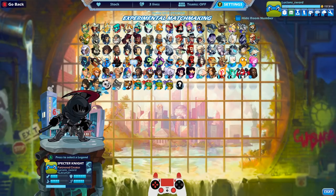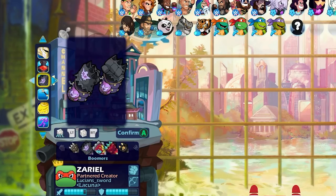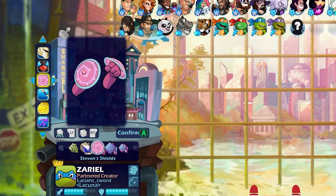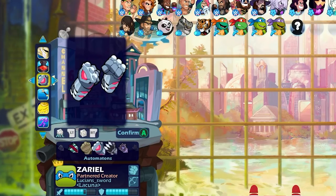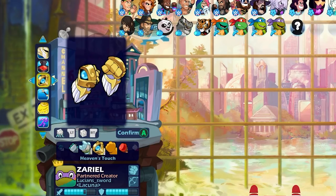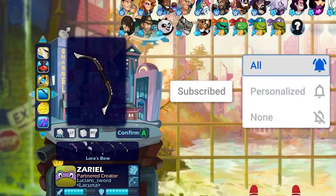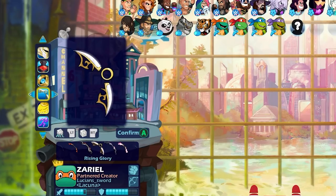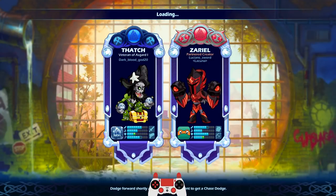I'm going to do one more game with Zariel, but this time I want to go Archangel Zariel. Look how insane that looks - this is actually my main Zariel skin. I'm going to go to my main Zariel fashion. I do like Steven's Shield but those aren't the ones I normally go with. The Heaven's Touch gauntlets - those are my favorites. And for the bow we're going to use Rising Glory, also one of my favorite skins. Look how good this looks!